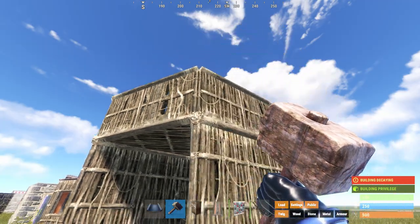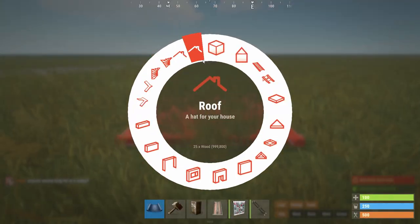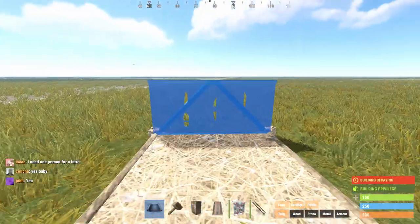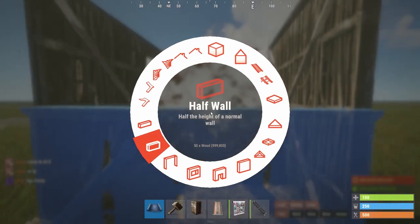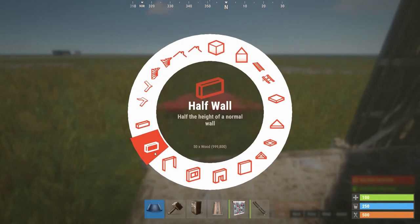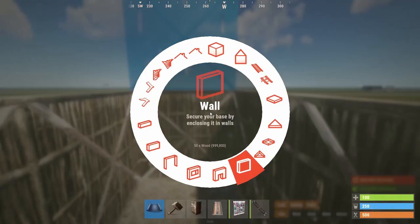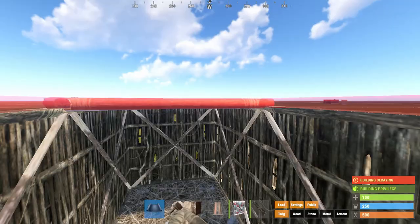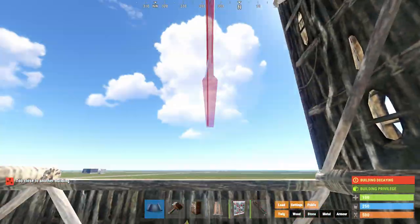Another thing to remember: you can always use the top of your base for extra storage space. When it comes to making staircases, you can be lame and use a traditional staircase, or you can do a jumping staircase. What you do is put a half wall at one side, put down a floor — I like to use triangles because it's easier. So you jump onto the first tile and up to the second floor. That's your basic staircase in Rust — pretty simple to build.